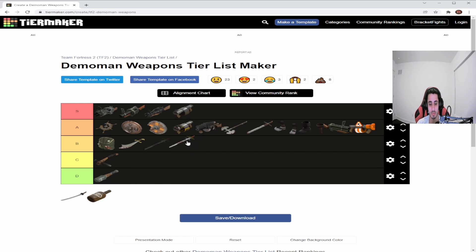The Claidheamh Mòr is one of the least used weapons for Demoman. I'll put it right here. They changed it to where the 15 percent damage vulnerability while active is pretty much not worth it. The 0.5-second increase in charge duration makes a small difference but it's just not enough compared to all the downsides. It has 50 percent longer melee range, but almost every weapon here has that, so it's kind of pointless.